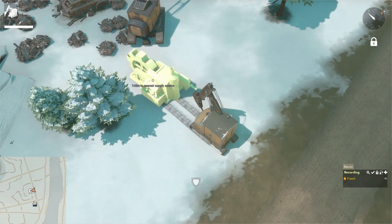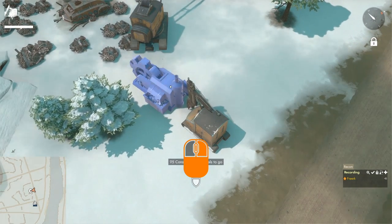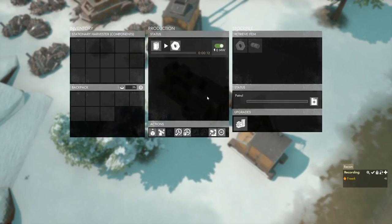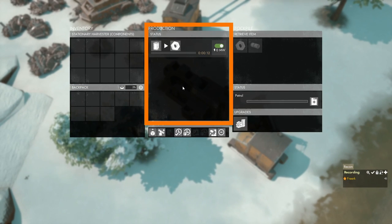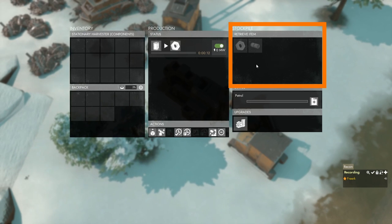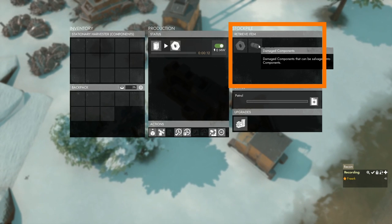Once we are happy with its position, left click to put down the blueprint, then drive our CV up and start building. When the stationary harvester is done, hop out of the CV and press E to open its menu. On the left is the inventory, and in the middle is the production panel showing that 4 liters of petrol produces 6 components every 12 seconds — no power required, only petrol. On the right is a stockpile for both components and damaged components.